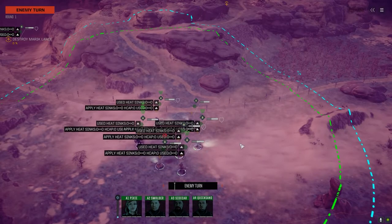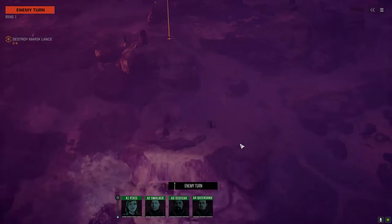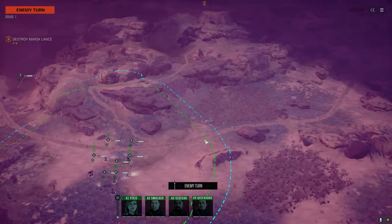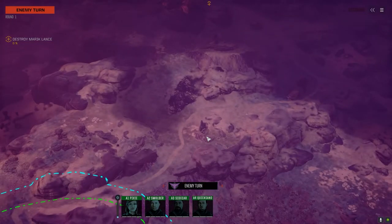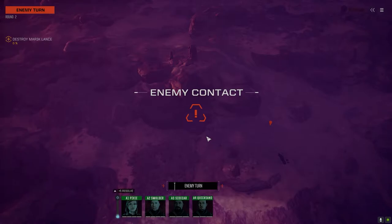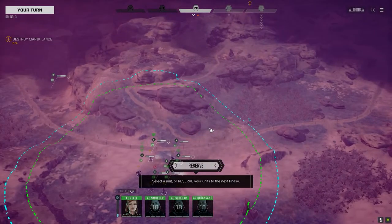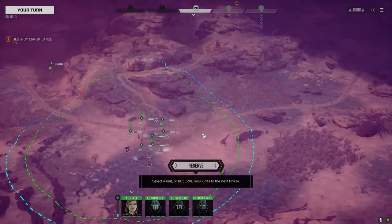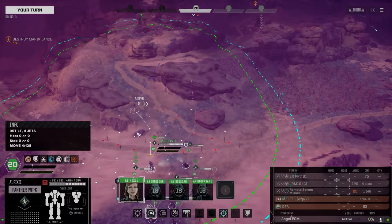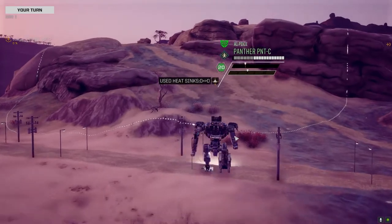All right, here we go — we're going to move up and find out what's ahead of us. Should be a lot of light mechs but I'm not exactly sure. The unit on the map board is designated with an S which means it's a scout unit. I'm supposed to take a mission like half-one-skull somewhere in there — the best one I found was one and a half, so we took that instead. Should be fine, I think. Just going to move up and see if we can spot people here.